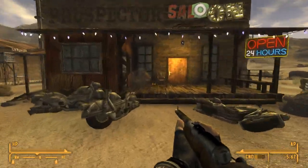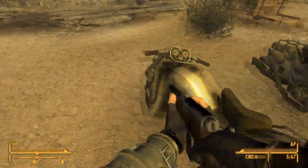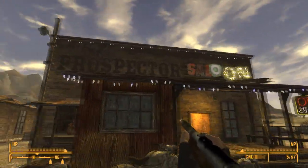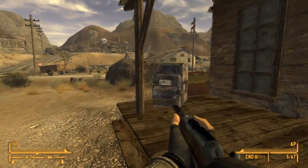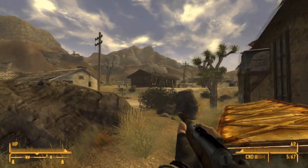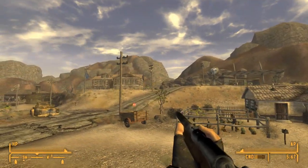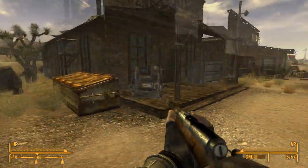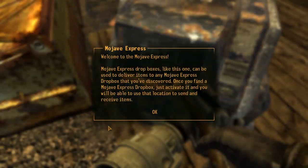I just wanted to come back here and explore the place a little bit more, since really all I did was kind of go to the Prospector Saloon. I did want to kind of talk to the General Store, and there's a bunch of other houses around here that I'd like to check out. So, what's this? Mojave Express Dropbox. Mojave Express Dropbox is like this one.